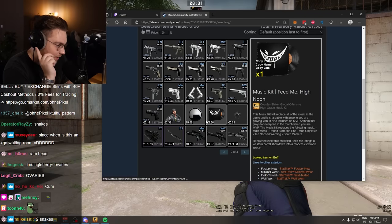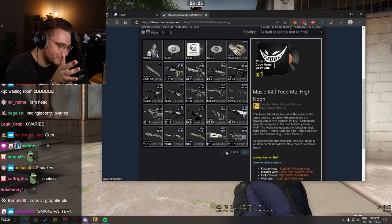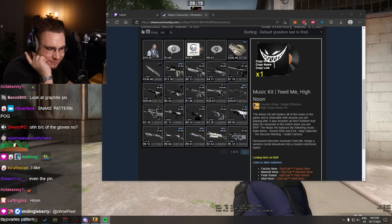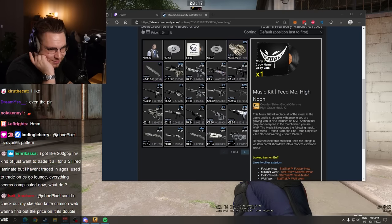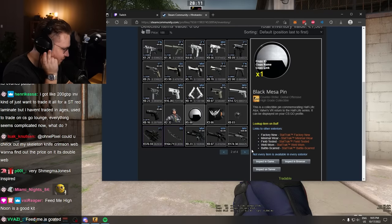He even went as far to color match his music kit together with his skins. You could argue that it maybe goes a little bit too far - maybe he doesn't even like the music kit, he bought it because it matches the color of his skins. Does it go too far? Maybe. The pin matches the inventory color as well.